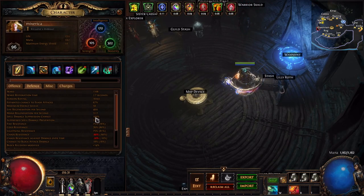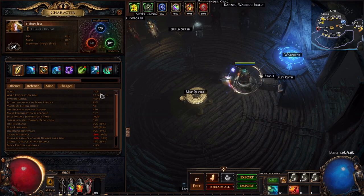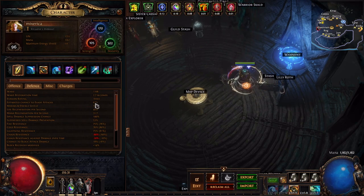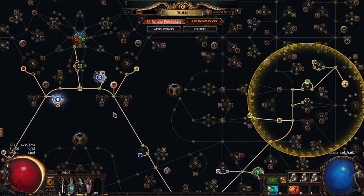Another thing you can do is get spell suppression - this will help you a lot to survive spells. I also swapped auras and put in Grace so I can evade some attacks. Because in this build we cannot have armor, the only thing we can do is evade. With Grace I have 67% chance to evade attacks and 100% chance to suppress spells.